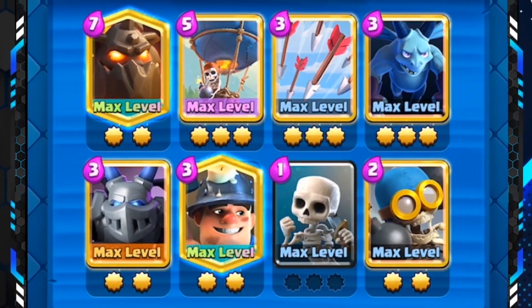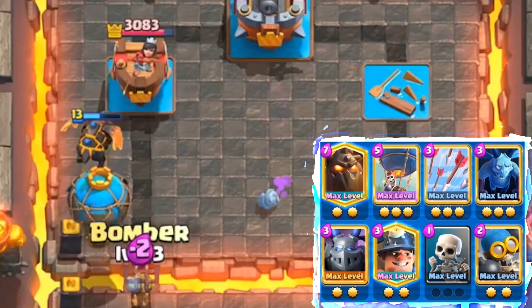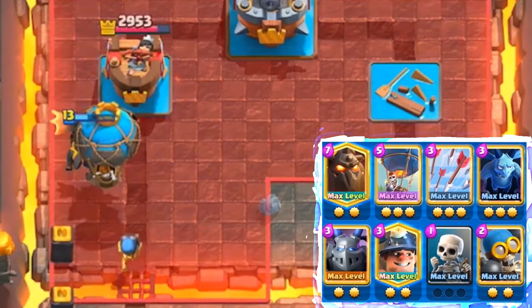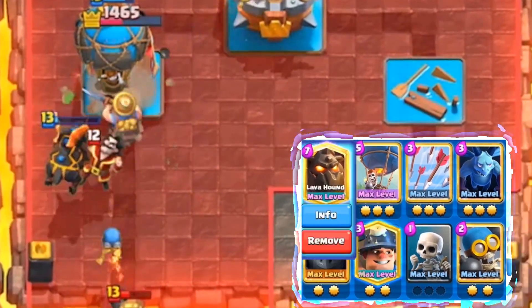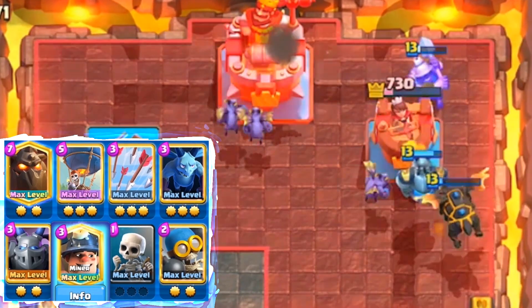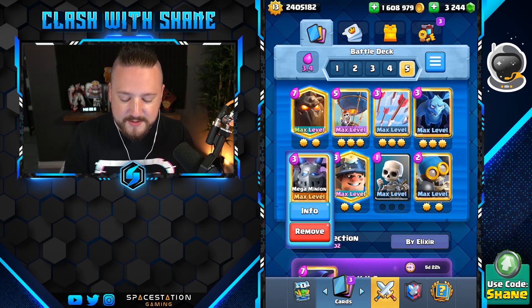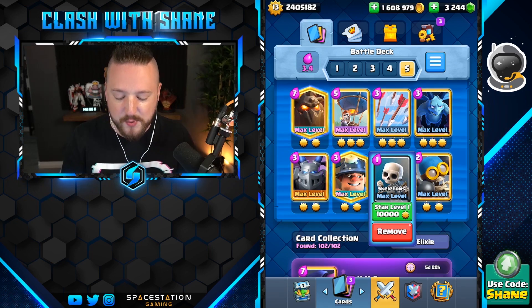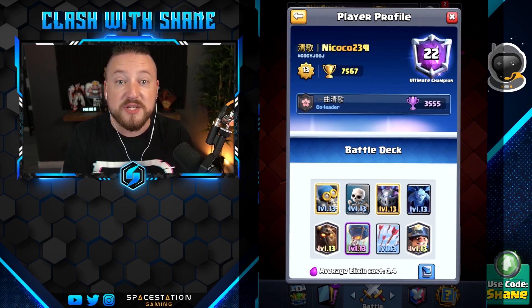Hey guys, we're back to another Clash Royale video, and today we're taking a look at an absolutely absurd strategy. As you can see, 3.4 average elixir super fast cycle lava loon deck. Lava hound is a very heavy card, but in a strategy like this you have an extreme cycle at 3.4 average. Balloon as one win condition, miner as a backup win condition and also to assassinate range defenders. Then you have a bunch of spammy bait cards: minions, mega minion, bomber, and skeletons. This deck is actually being used inside Ultimate Champion League, which is absolutely absurd — a very fun strategy in Clash Royale.